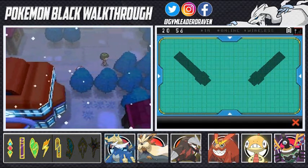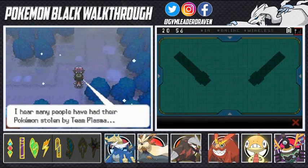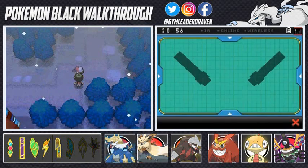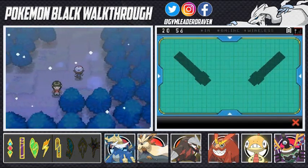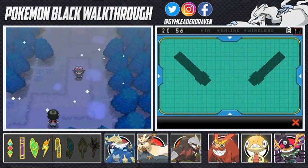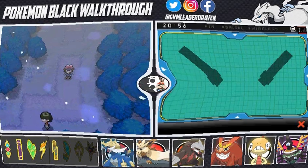One NPC mentions that many people have had their Pokemon stolen by Team Plasma — very true. In the next episode we're going to Route 7, taking care of a few things there, then the Celestial Tower, and then the gym battle. Thanks for watching, see you guys next time.